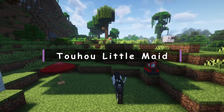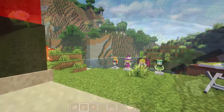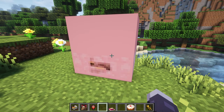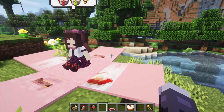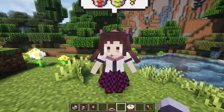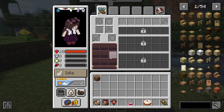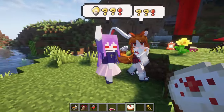Chuhu Maid. A mod adding many elements from the Chuhu anime universe. The main feature is cute maids who will assist you in the game. They are quite smart companions with flexible settings and customization. In addition, they are very functional and can serve as a guard, farmer, follow a schedule, and much more. I think they will definitely add cuteness to your game.